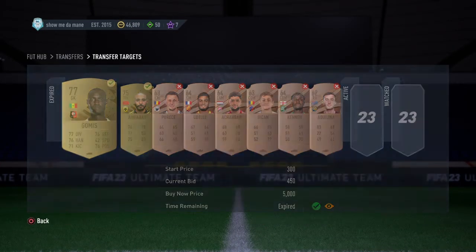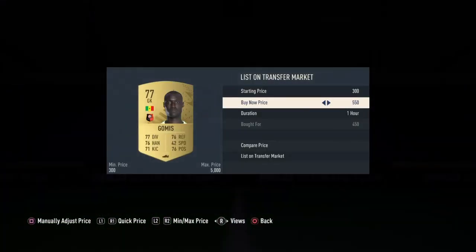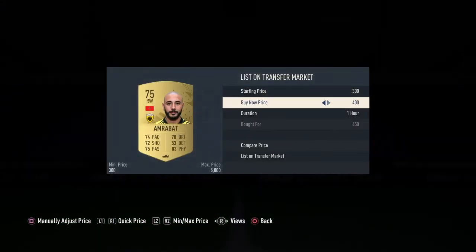Let's see if we've got any more — yeah, we've got two more. We've got Gomes, who might be more expensive because he's a goalkeeper, maybe. Gomes is 550 as well, so we'll list for 550 because there's not that many of him. And then we've got one last player, which is Amrabat, who goes for 550 as well, so we'll list him for 550.